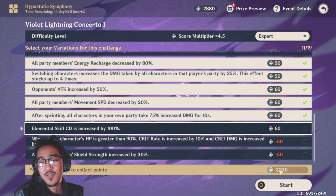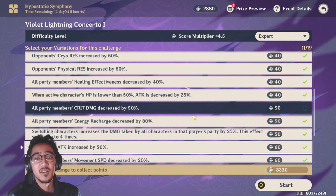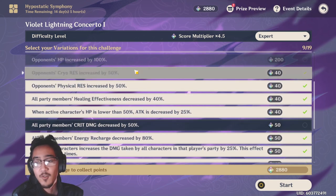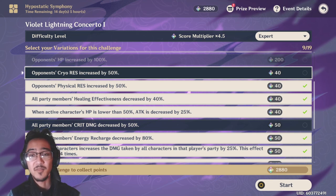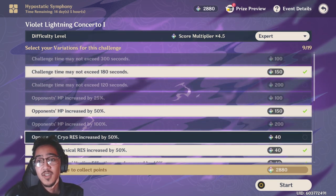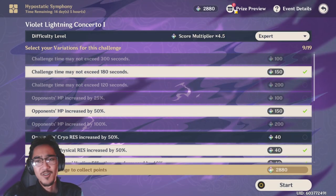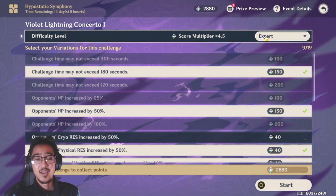As you can see at the bottom, we're at 3,330, so we still have a little bit of room to take a couple more things off. Let's take off the movement speed decrease because sprinting is always good and easier to dodge, and let's also take off cryo resistance since I'm running Ganyu. Now we're down to 2,880 — just above the 2,860 mark — so this is about as far as we can go. Again, this is only for people who just want to get the bare minimum, get the prizes, and call it a day.